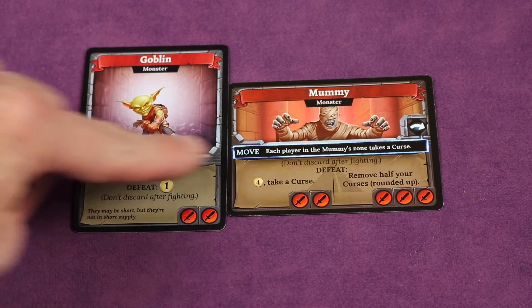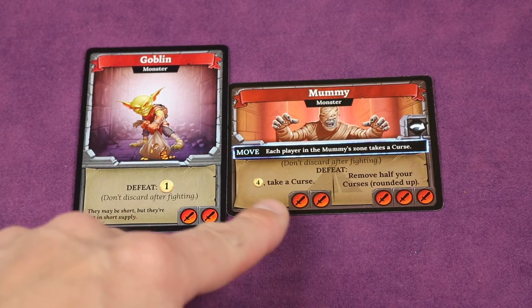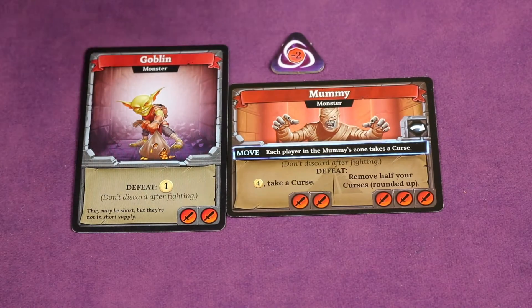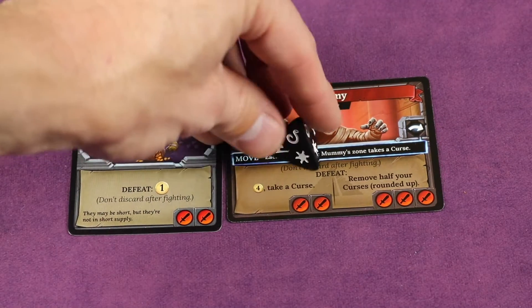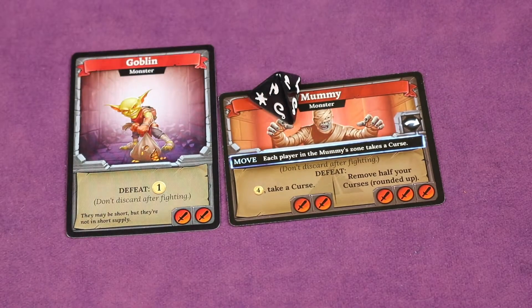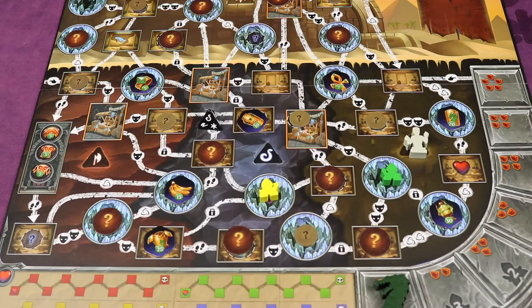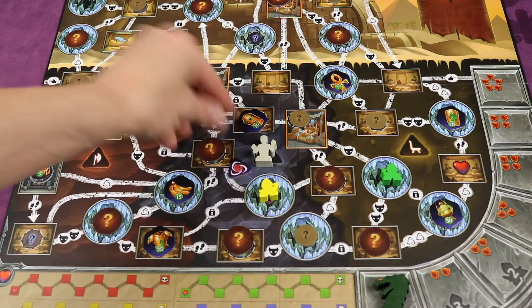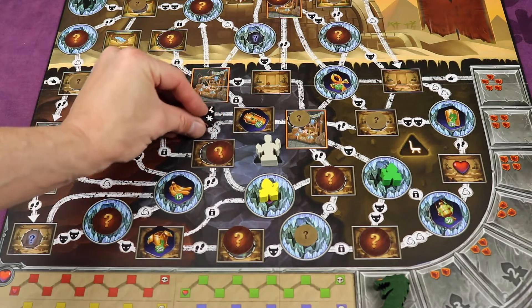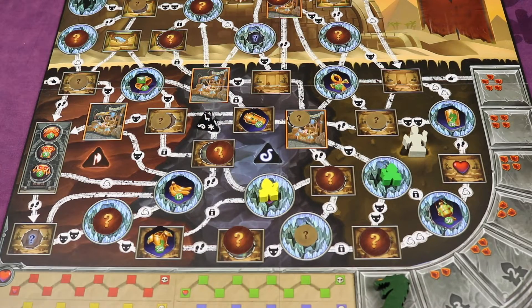The Mummy acts similar to the goblin in the base game — in fact they're both out when you play with this, meaning it's a monster you can kill as many times as you want, even multiple times on a turn. There are two ways to kill it: you can use two swords to get four gold but also take a curse, or use three swords to remove half of your curses rounded up. After you do that, you roll the pyramid die — whatever section is on top is where the mummy moves to on the board. The player defeating it needs to be in that same section. Any players in the section the mummy moves to take a curse. Sometimes the mummy doesn't move at all, and you can kill it again, or it may move and you can actually move in and kill it twice in the same turn.